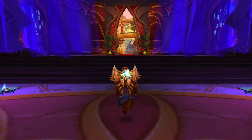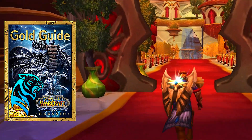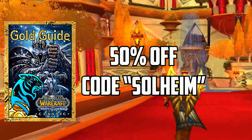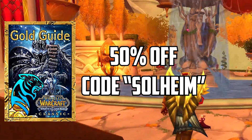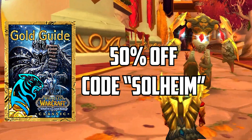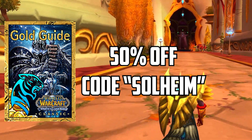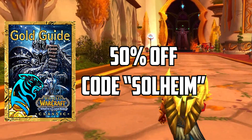Speaking of my gold guide, you can check that out through the link in the video description, and by using the code Solheim you can also get it for 50% off. This is a gold guide I've made specifically for Wrath Classic containing all of my gold making secrets, including vendor shuffles, item shuffles, how to make gold with professions, the best Wrath gold farms, investments, and a whole lot more. It is basically everything I know about gold making all put into one document, so if you're looking for even more gold making information, the link is down below.